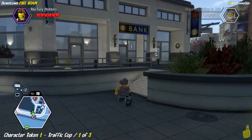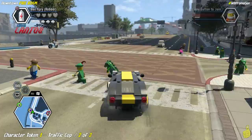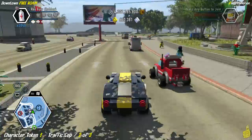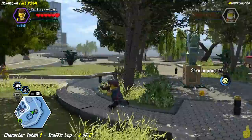We're going to start with an objective that requires you to paint three objects. The color needs to be gold. The first one is back by the bank, and the second one is down here in the courtyard area right next to this horsey. We'll go ahead and paint that one too.